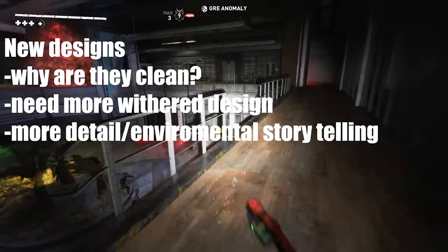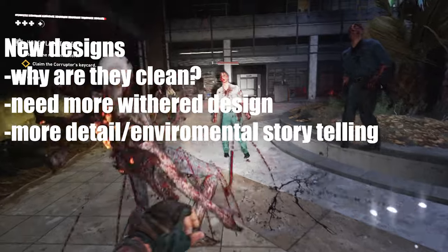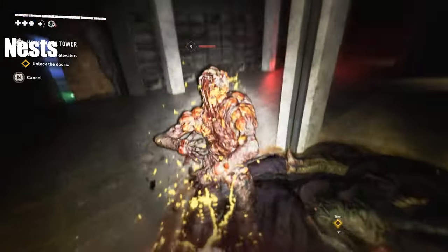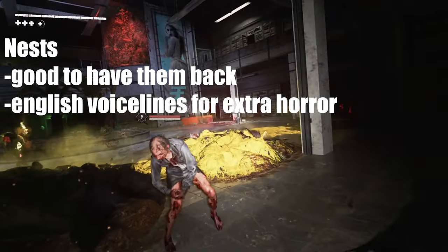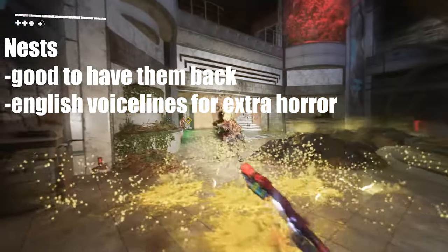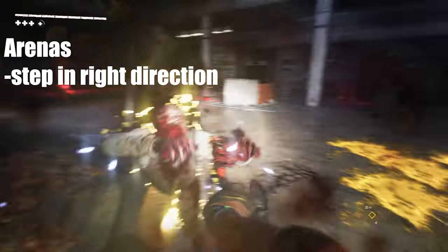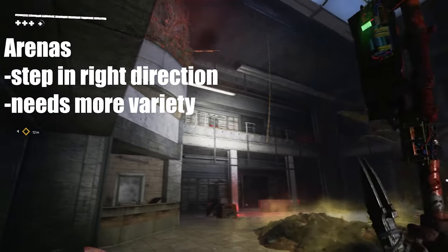They should have gone with a more withered design for zombies as well as the walls. The starting area is fine as it is, but the walls should be progressively more dirty and smeared with blood so you know you are getting closer and closer to the final fight. It would also add a layer of storytelling that some people tried and failed to reach the top. There's not much to say about the nests — these are just nests and it's good to have them back, although they should add voice lines so they scream for help in English. What a horror that would be, adding another layer of storytelling. I really liked some arena designs like the anomaly one as well as the rooftop, though on the other floors there is not much variety.